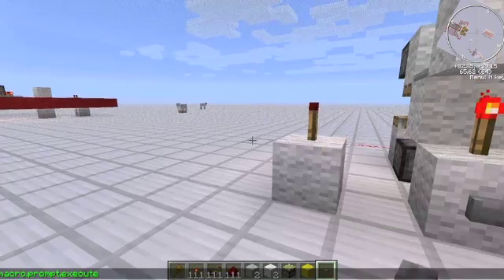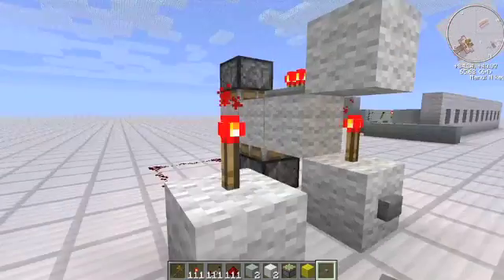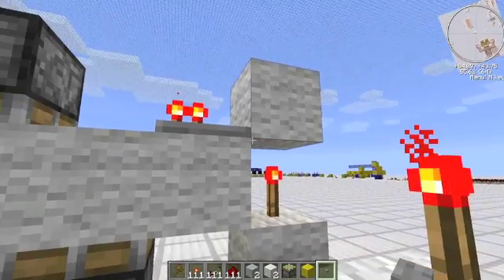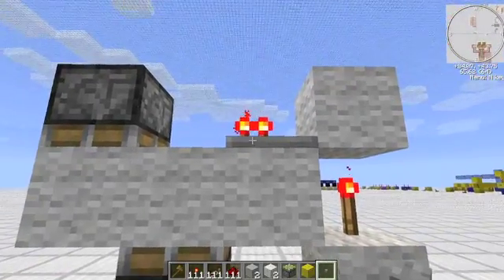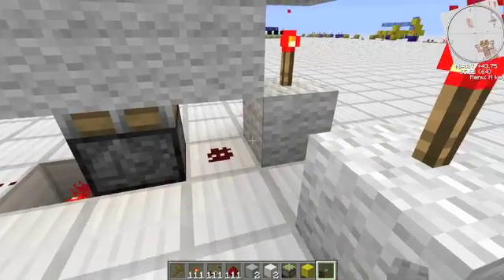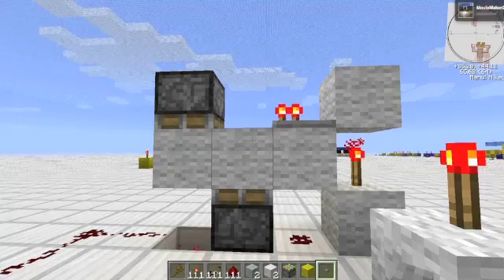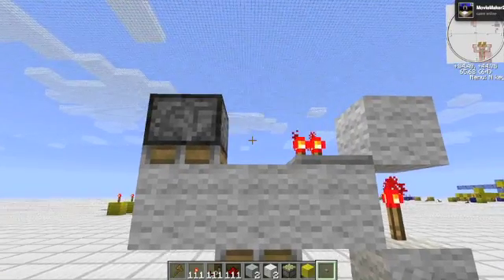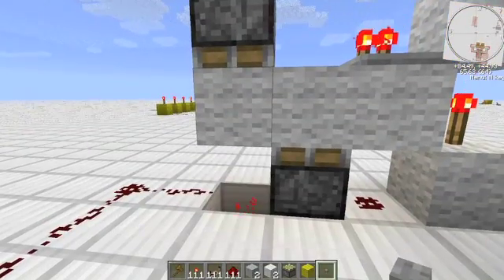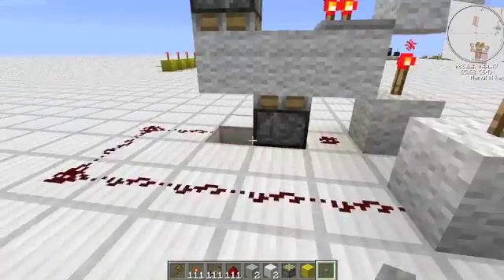Click it once, the torch gets powered. Click it twice, it's back to normal. So when you click the button, it toggles this torch off, which prevents power from going to this and prevents power from going to this block. When this Redstone, which also gets powered by the button, flips this piston up — it stops power for a second, and then once the button unpresses, the torch goes back to its regular state and powers the piston.